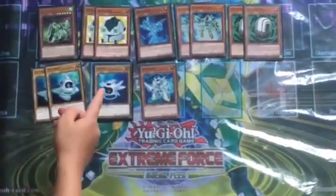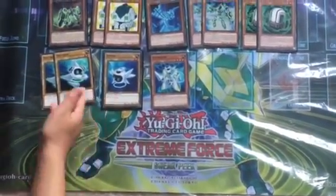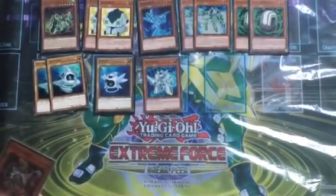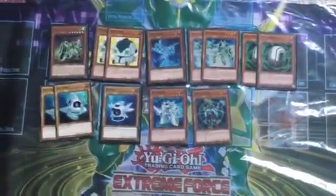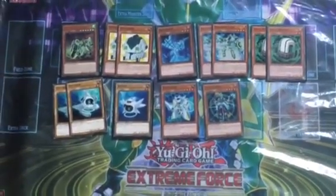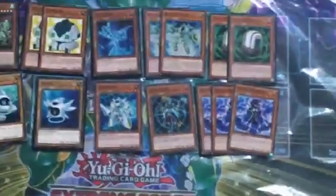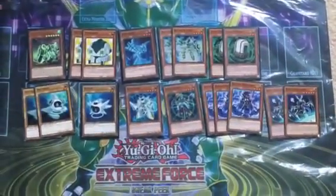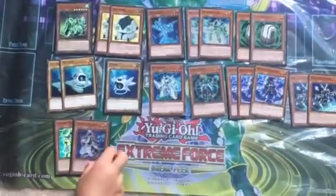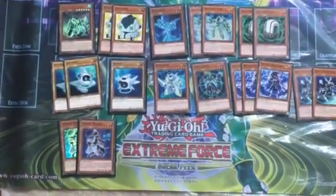Bittrooper — you can special summon Bittrooper by discarding a Bitron, Digitron, or any level two or lower monster. Flip Clown — really good from the new series. Three Backup Secretaries — you can special summon them if there's a Cyberse monster on the field. Double Boots Staggered — same effect.